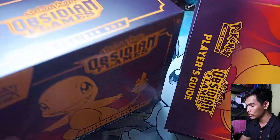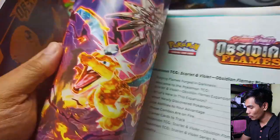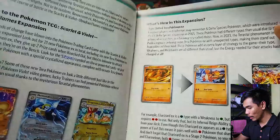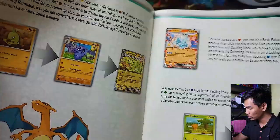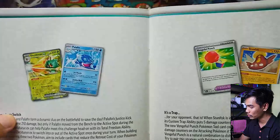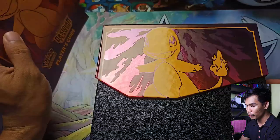Of course these Elite Trainer Boxes come in sleeves. This is the player's guide which has the checklist of the set as well as an introduction to the Obsidian Flames expansion. The main targets for collectors in this set are the Charizard cards since those are playable and have good market value.